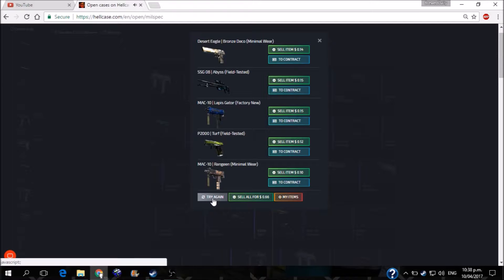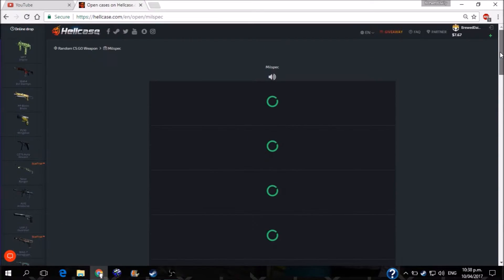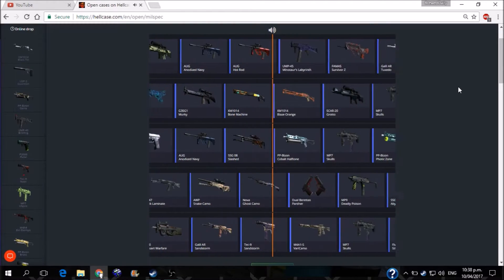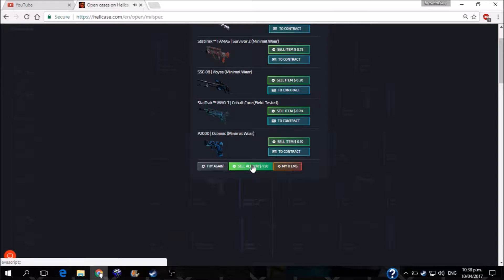That wasn't too good of a spin at all — I think that's the worst one we've had tonight so far. Alright, $9 left, so that's another 30 skins — we're halfway through. Give me another Mag10 fade that's worth like $4. Exactly $1.50 on that one. Nice.